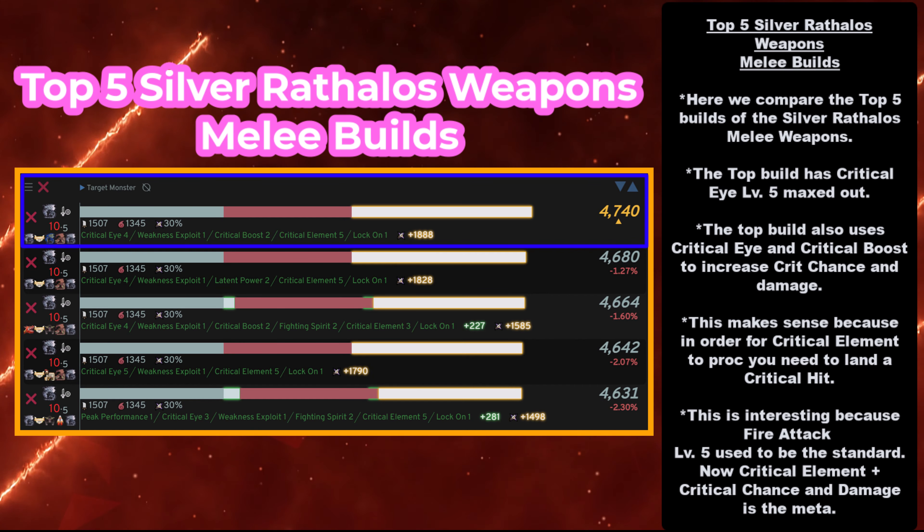First we're going to start off with the top five Silver Rathalos melee builds. The top build has Critical Element maxed out at level 5. The top build also uses Critical Eye and Critical Boost to increase crit chance and damage. This makes sense because in order for Critical Element to proc, you need to land a critical hit. And when you go into Drift Smelt builds, after you max out elemental attack level 5, it's usually a combination of Critical Eye plus Weakness Exploit that wins — because you want to crit more.